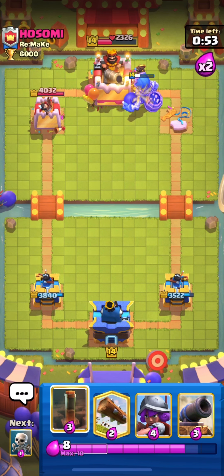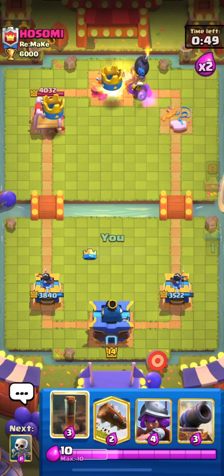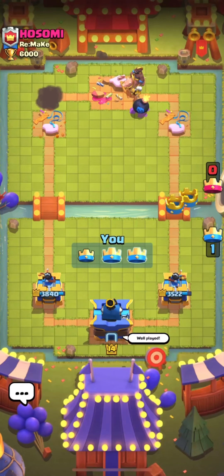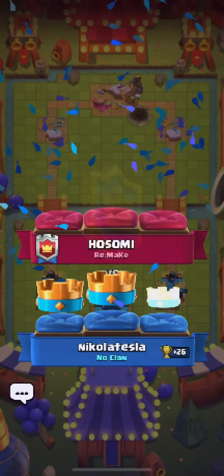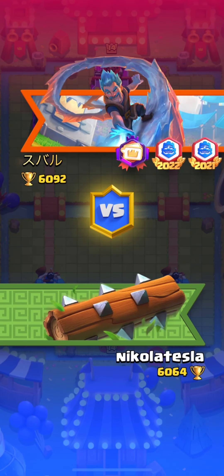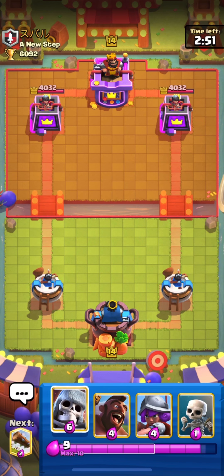Giant Skeleton is quite good after the buff, and his health buff is the best one. When the Giant Skeleton gets the connection on the Princess Tower or King Tower it gives a huge amount of damage — so that is the best advantage of having Giant Skeleton in this deck.